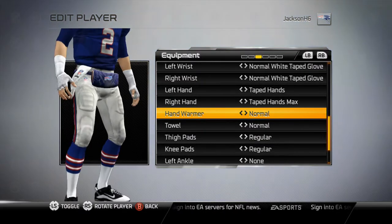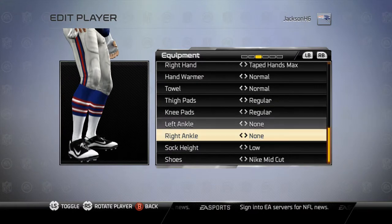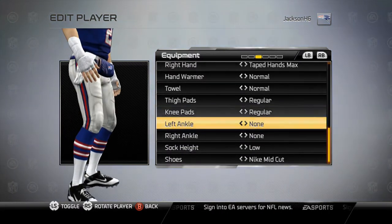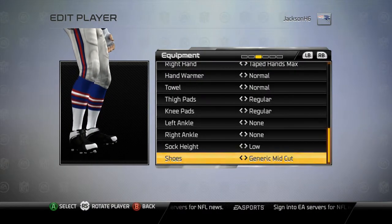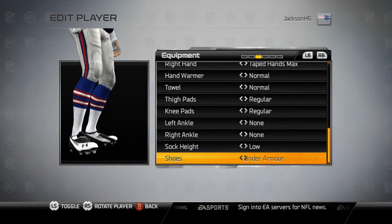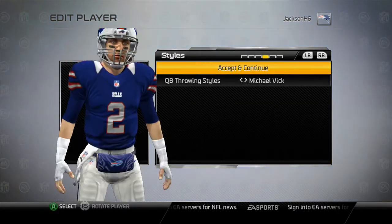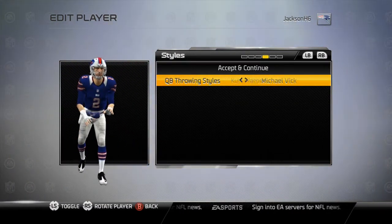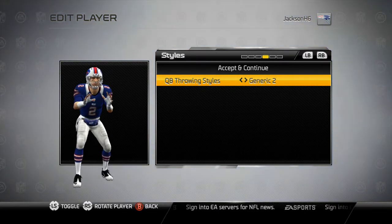Taped hands — sweet. I always like the taped hands, I just think it looks pretty good. The warmer and towel and all that stuff is fine. I don't really care about sock height. I've always liked the Zoom Vapor Carbon cleats. And for my throwing style I always go with the generic one.